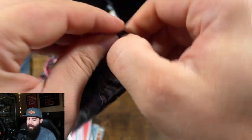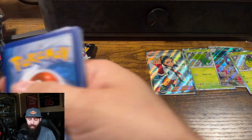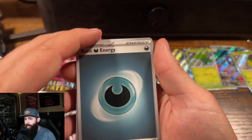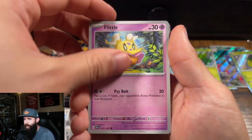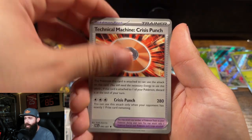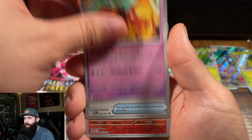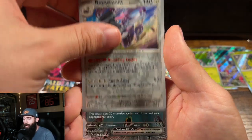I just never get to open packs anymore, so this is a treat. Energy, Mankey, Flittle, Pikachu, Grivard, TM, Dash Bun. The Moonstone. Well, that's a cool Charmeleon — I like that art. Reverum.